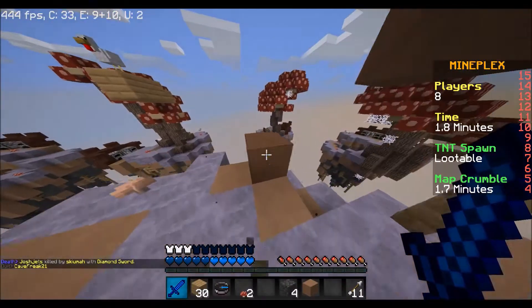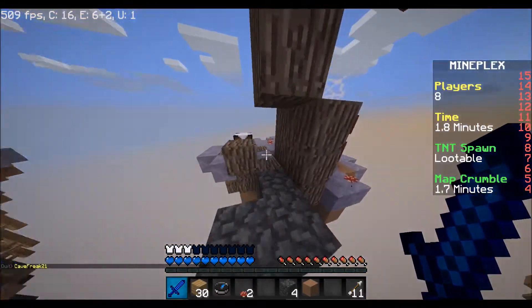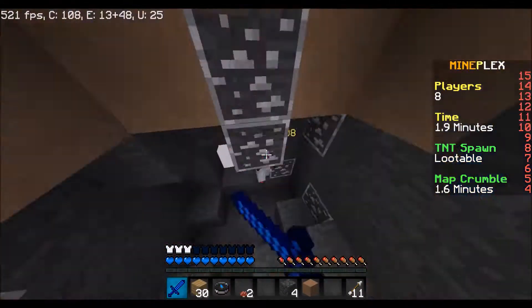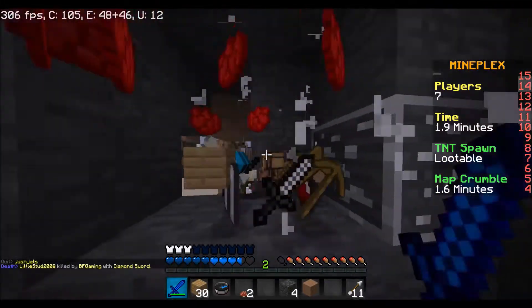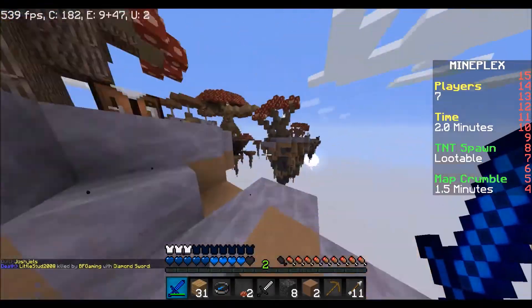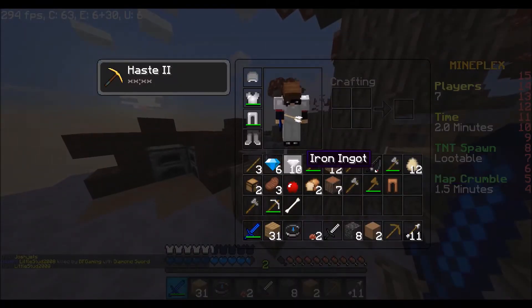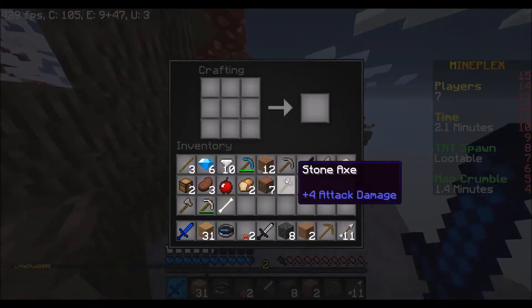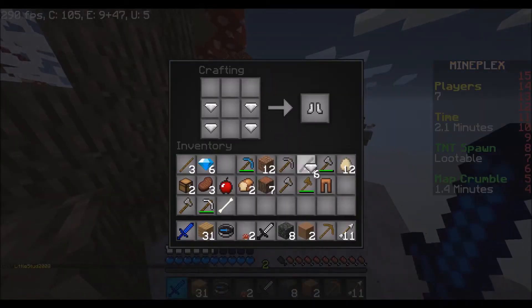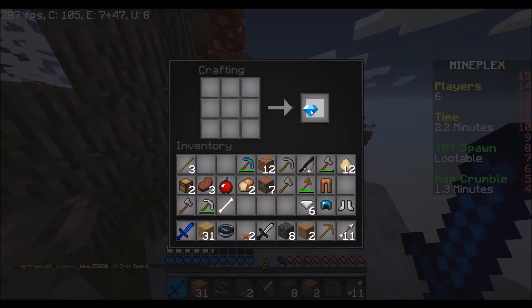I don't have a bow, wish I did. Let's go ahead and get this guy because he probably doesn't know what's coming for him — and got you! He had good stuff, some iron leggings for us. And we can craft — yep, we have full iron armor now.